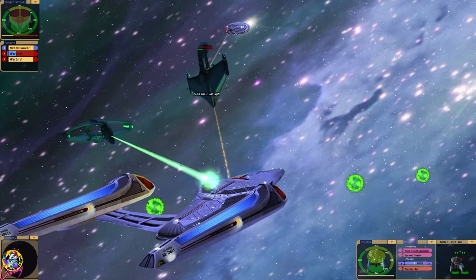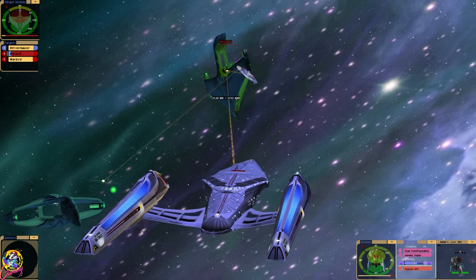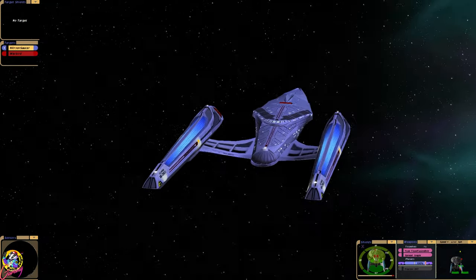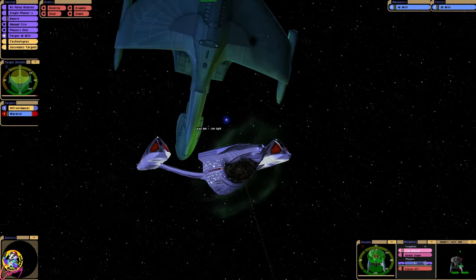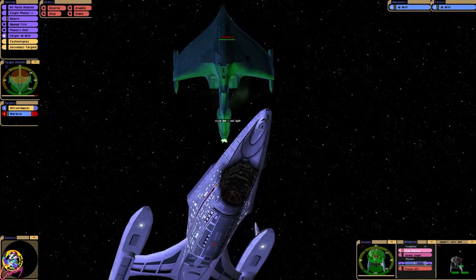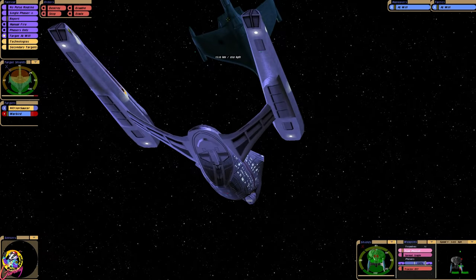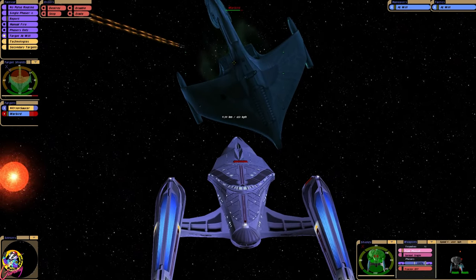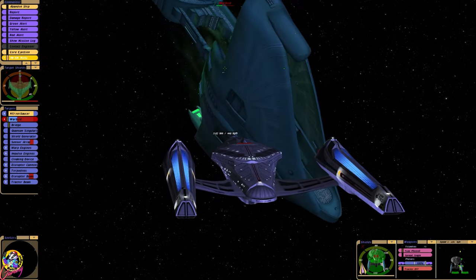We've got some Romulan plasmas incoming. Looks like we're both going for the same one. There goes that warbird — they cloaked. That was dumb, Romulan. The deflector! It's worse than in Star Trek First Contact when Mr. Worf blew it up. We still have the quantum launcher though. All is not lost.